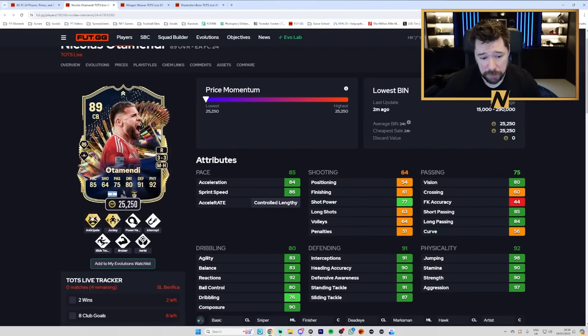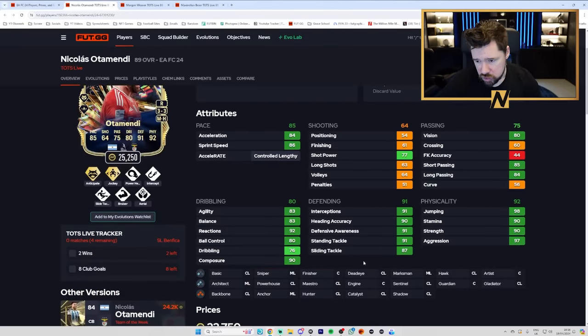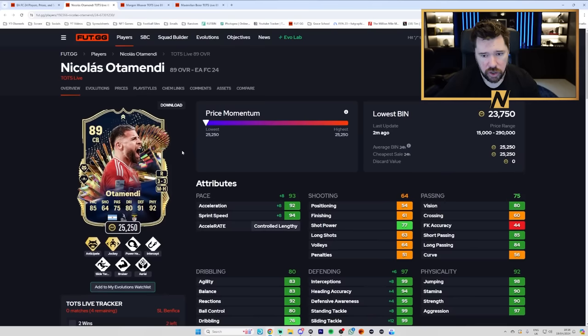Ottomendi has Anticipate Plus and Jockey Plus — that is incredible. Fly Tackle, Bruiser, Aerial, Intercept and Power Header. His play styles are very good. 3-star, 3-star, medium/high work rates. Decent dribbling for a centre-back, decent passing, great physicals, very good defending. With a shadow — great pace, great defending, great physicals. That's a good card. And you'd expect Benfica to score eight goals and win two games in their next four, so expect Ottomendi up to a 91 as well.